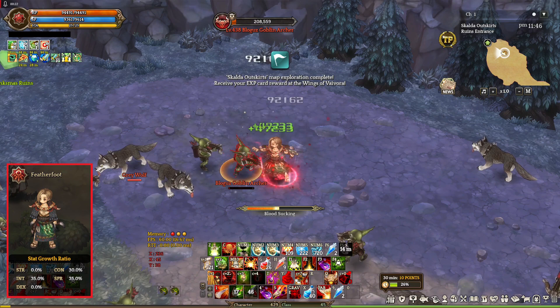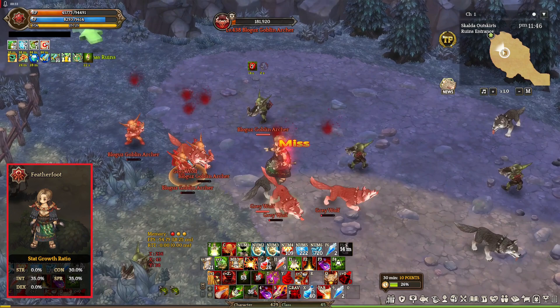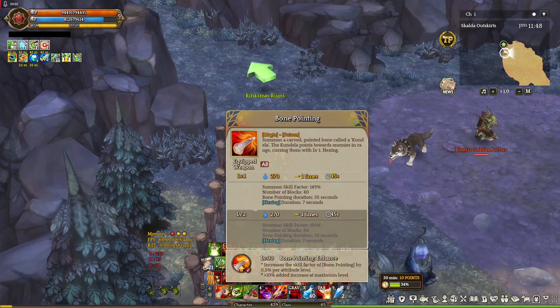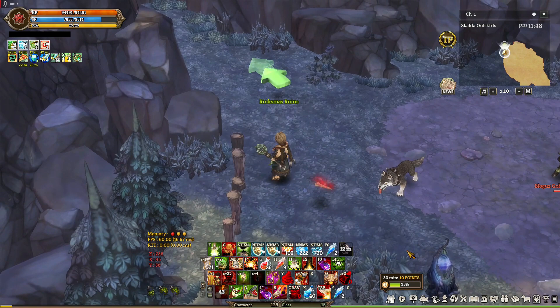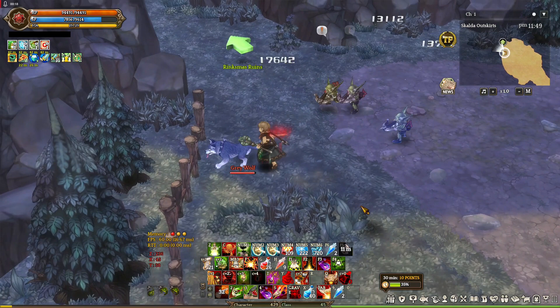You can heal yourself using Featherfoot skills and you can also heal your teammates, not directly. Featherfoot can also give you a decent damage boost with the use of its skills, which is Poison Attribute. Poison Attribute is strong against Fire, Ice, Lightning, and Earth. First skill in the Featherfoot arsenal is called Bone Pointing. This is a summon that attacks nearby enemies and debuffs them with Hexing or Curse Debuff. This is important because this is how you're going to be able to absorb HP regardless of what monster type you're attacking.